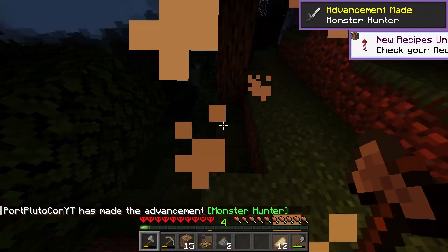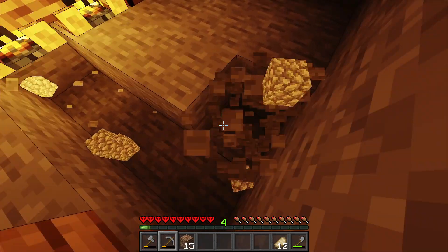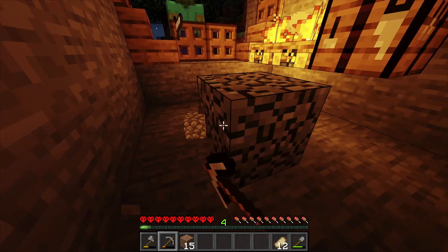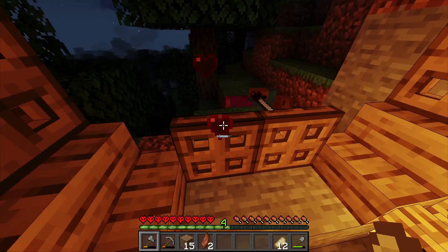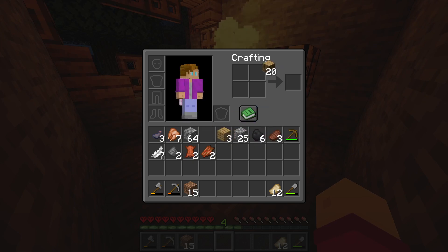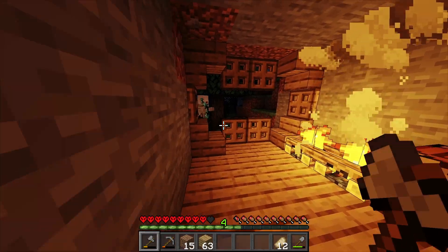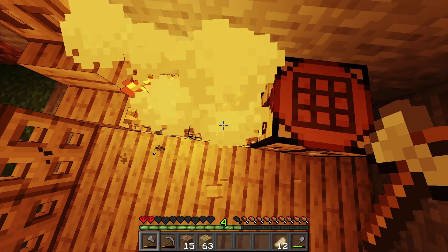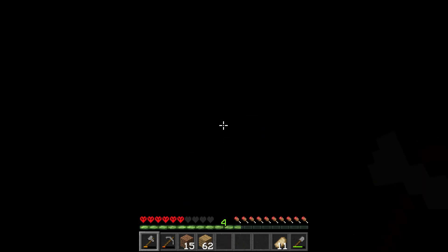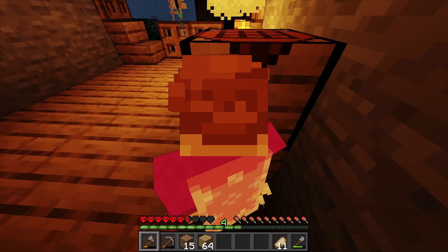There's a creeper — there we go, Monster Hunter. I really should have gotten a bed, oh well, what's done is done. I'm just gonna start filling in the floor. Whoa, he's got an iron sword — I really hope he drops it — and no he did not. Anyway, I will fill in the floor with oak planks. There are skeletons — this is not looking good.